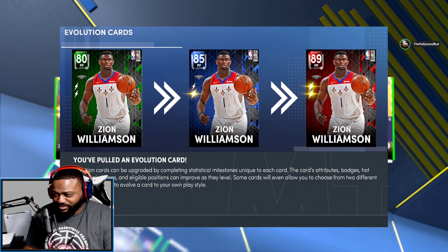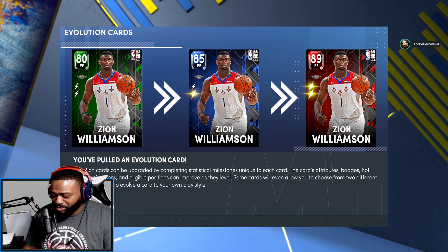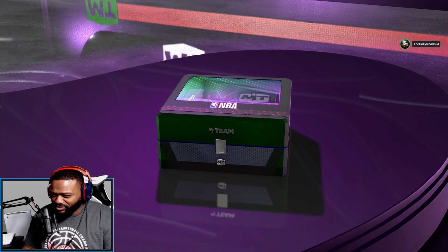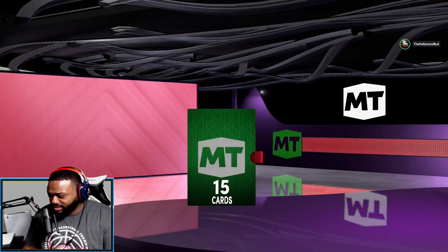We're going with Zion. We can get him all the way up to a Ruby — he starts off as an Emerald, goes to Sapphire, then Ruby. I think it's a good move. He gets good animations and good dunks. All right, we're going with Zion.